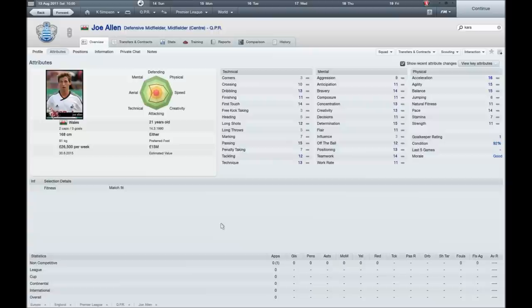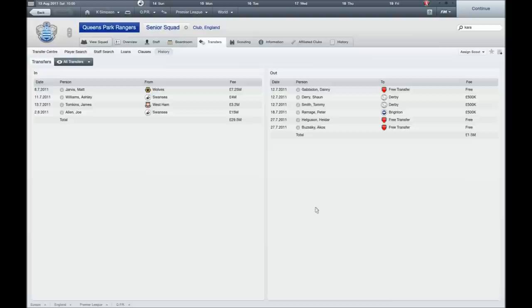My final signing, and probably my favourite, was Joe Allen also from Swansea City for £15 million — all of that over 48 months. I needed a centre mid as the ones I had weren't cutting it. Troy Barton is good but I needed another one. Joe Allen has passing of 15 which is great, alright creativity, can do the defensive work as well, and he's got a great base — 16 pace, 14 stamina. He only played one pre-season game off the bench as I got him recently. He's all around a very good player and I'm looking forward to seeing how he does in the season.